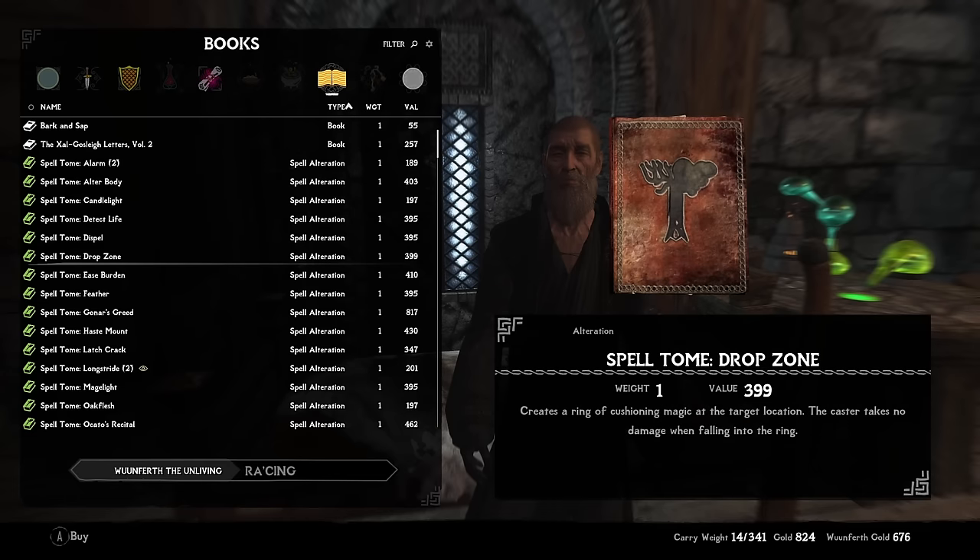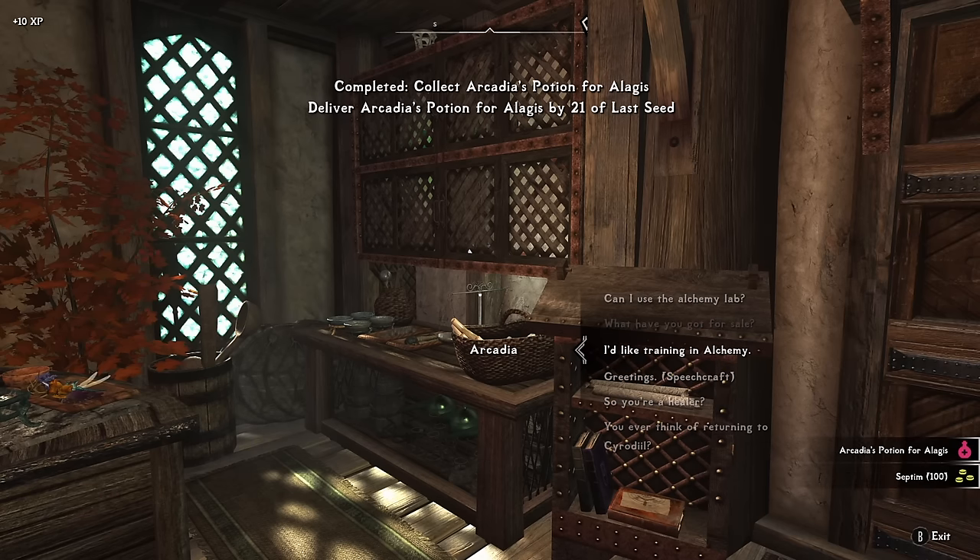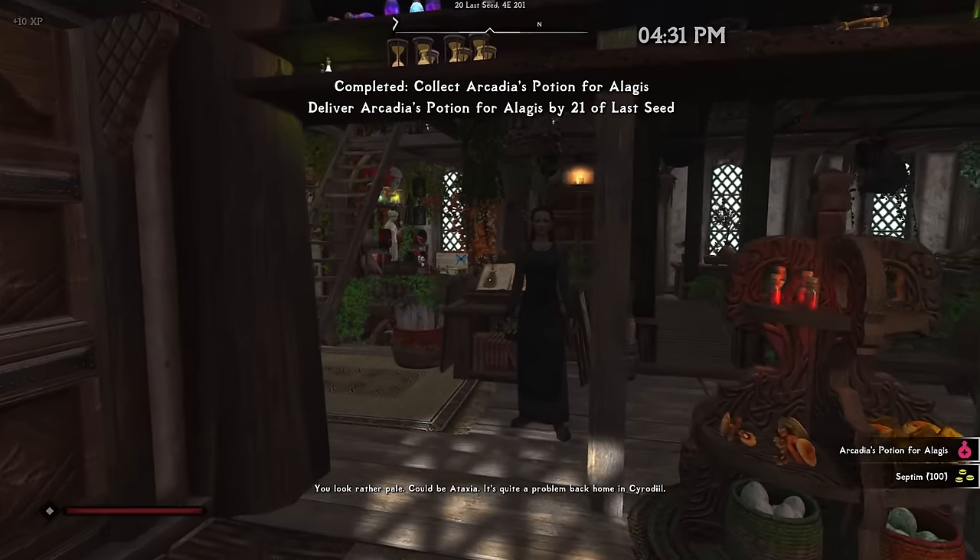Back in Windhelm we acquire the Drop Zone spell — a really cool one that lets us briefly mark an area where we'll take zero fall damage if we land in it. Then we take another delivery job back near Whiterun. We can really get around quickly now without wasting much daytime.